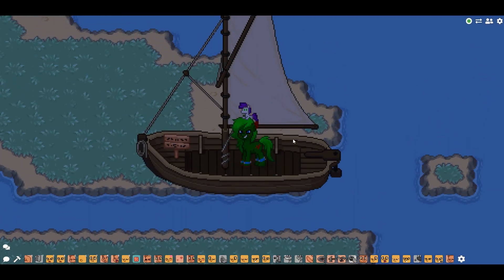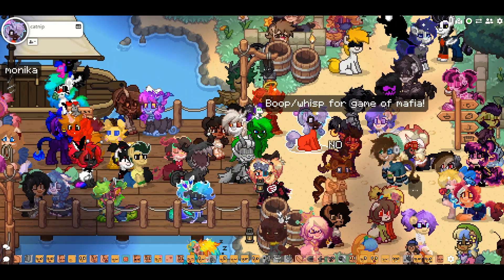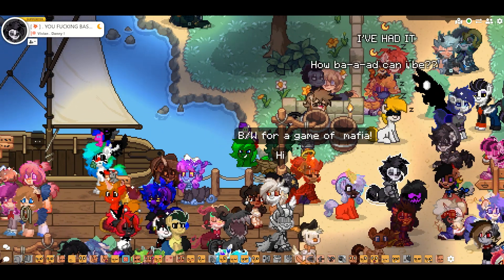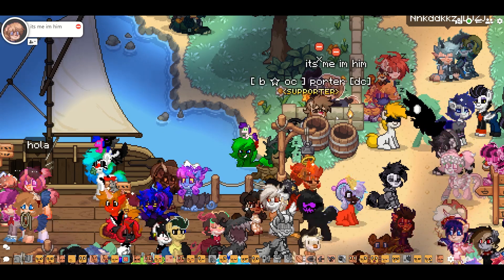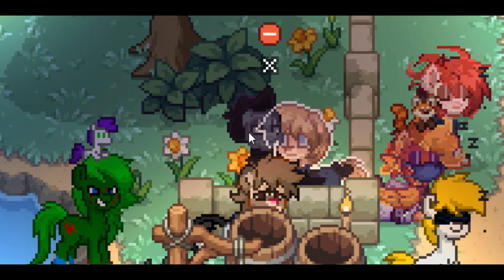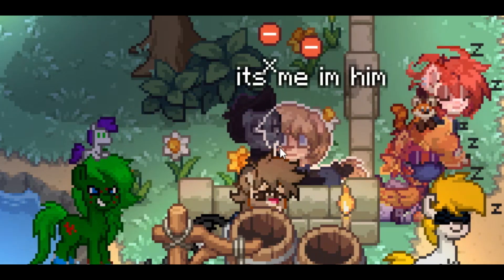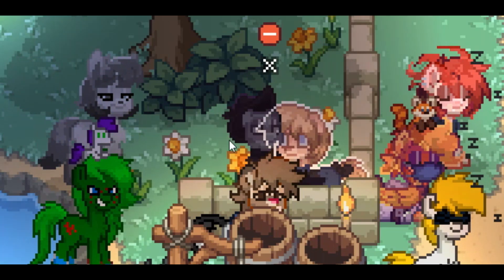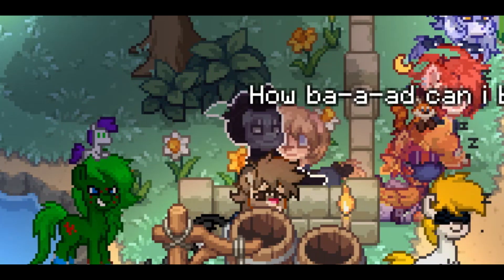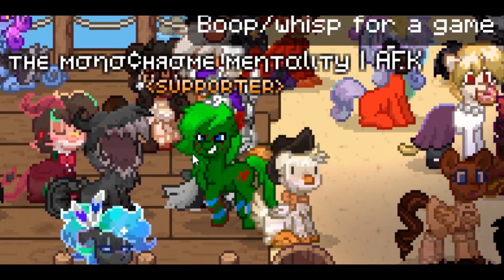Finally, character selection now highlights whichever character you're hovering over or clicking on, making it much easier to identify who you're targeting. If someone is behind another character, that obscured character becomes slightly transparent, putting focus on the selected one. This is another super helpful improvement for clarity in crowded scenes.